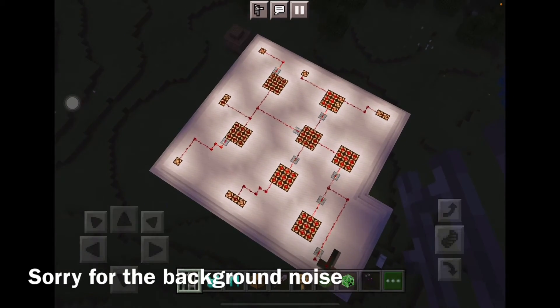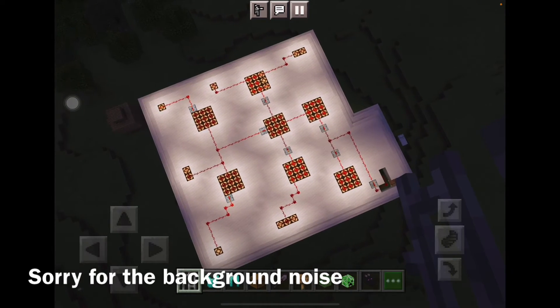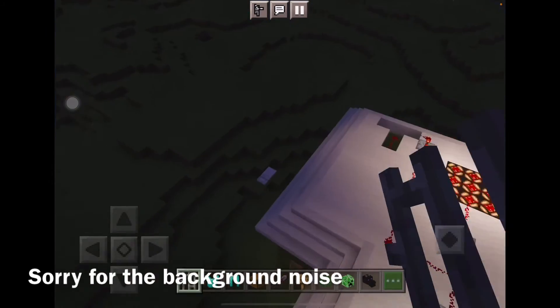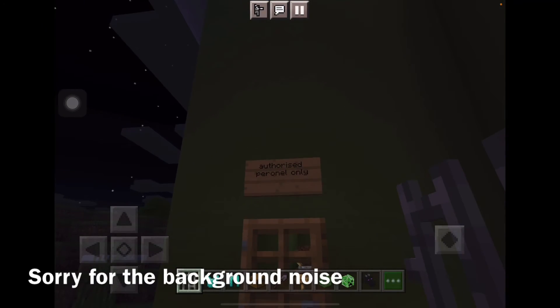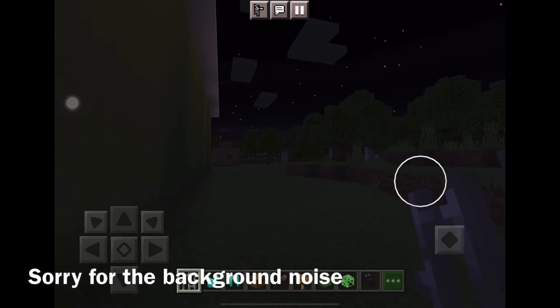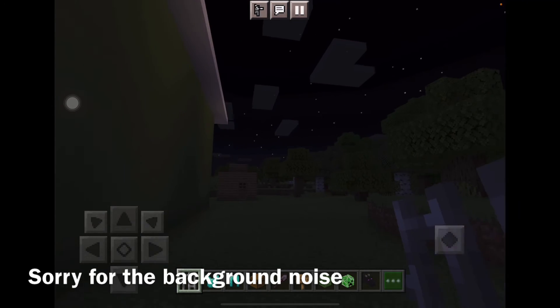It says 'authorized personnel only.' And basically that's it for my badminton court in Minecraft Pocket Edition.